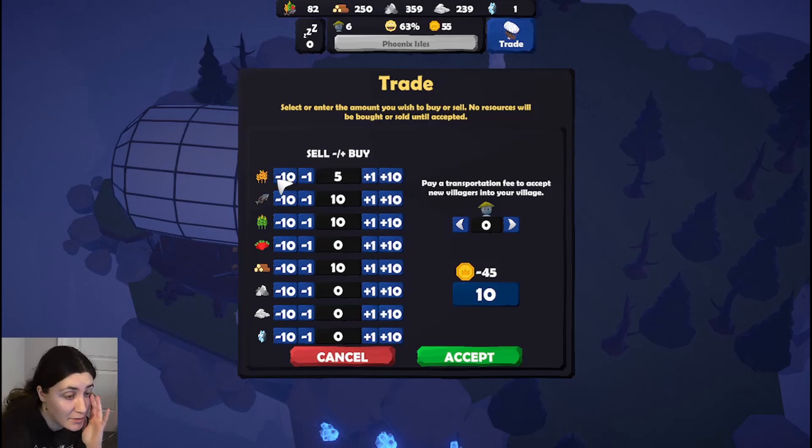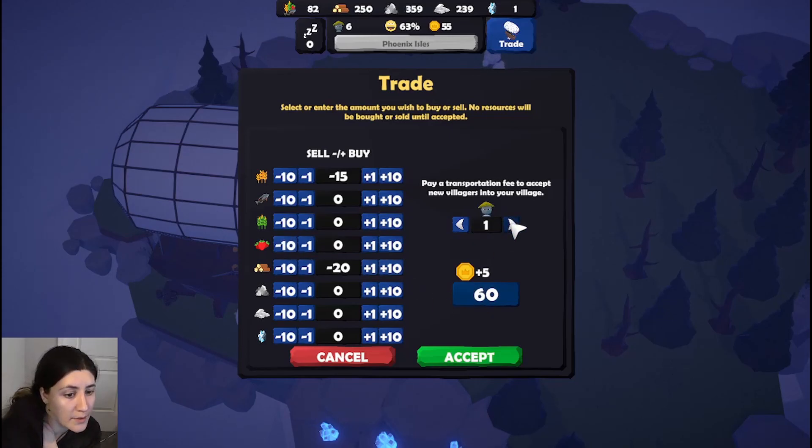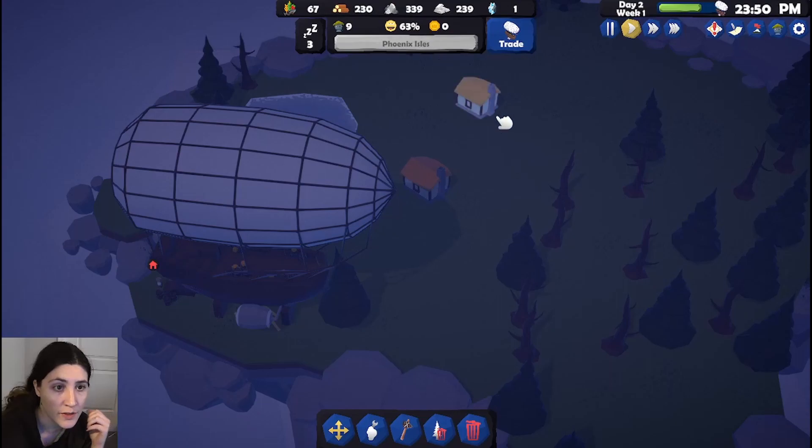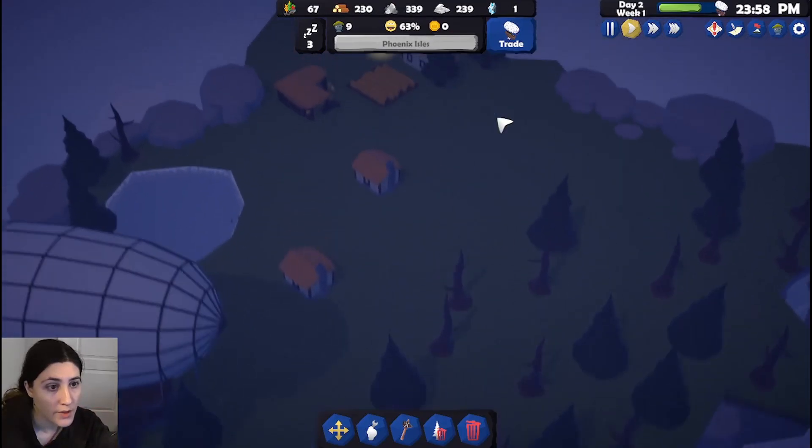Oh I'm accidentally buying stuff — I'm hitting the wrong thing. Sorry, I'm being a dummy. Okay now I can do this right. Let's get rid of some stone. I don't know if this is a good idea, but alright — we got some new villagers, we traded!